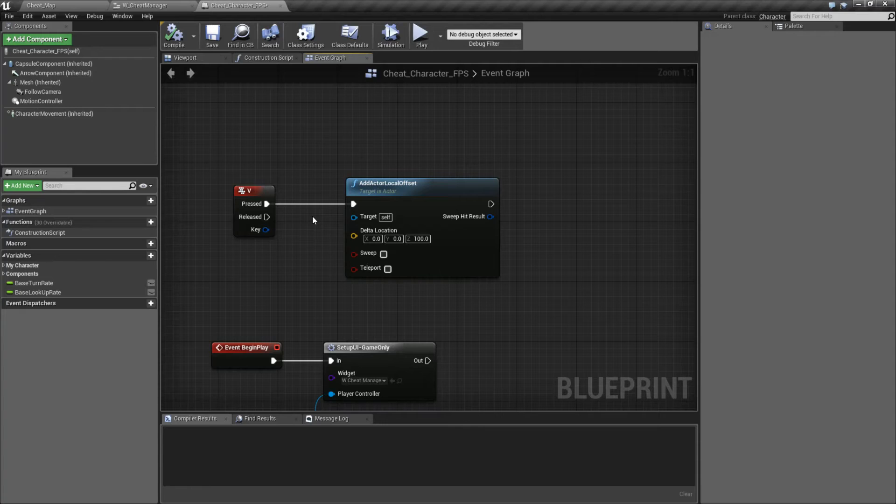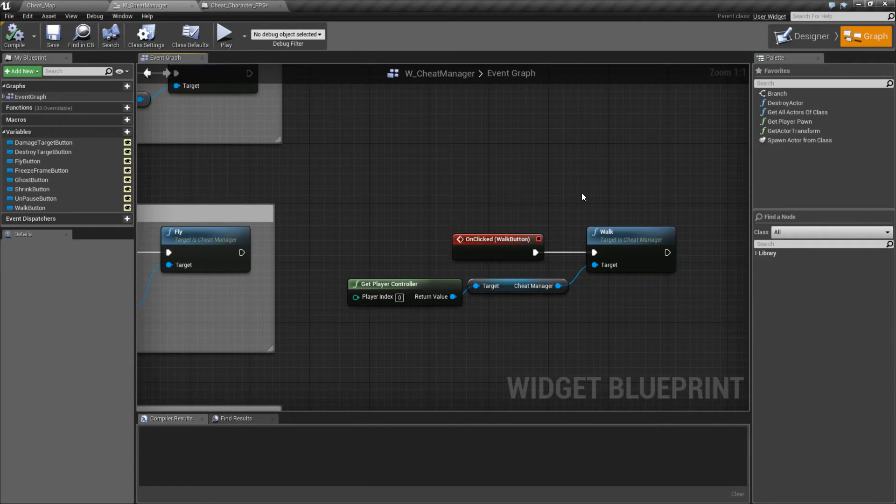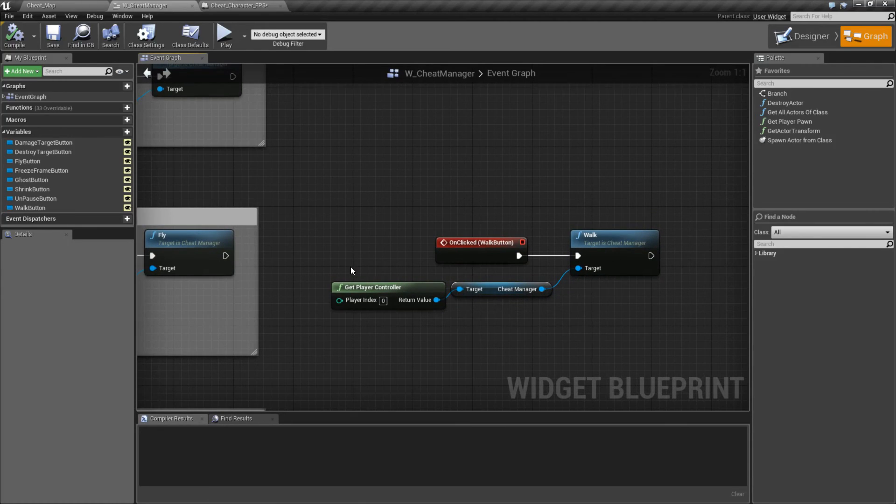That's your biggest thing to know — you're not going to be able to fly like a vehicle. When you want to stop flying, click Walk. Walk basically disables flying and puts your character back into walking mode. When you're done flying, just call the Walk node from the Cheat Manager and you'll be done. That's going to wrap up the Fly Node. Really simple — it simply enables the flying movement mode in the character movement component.